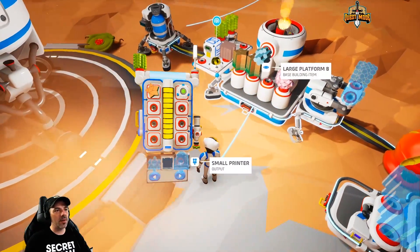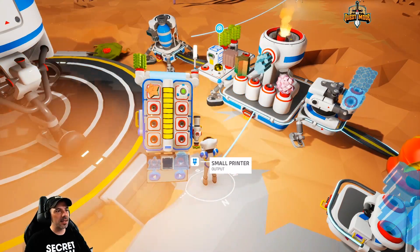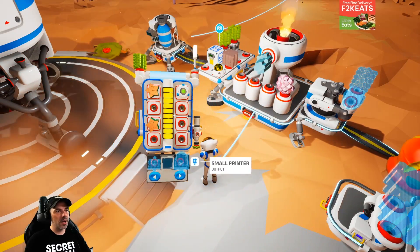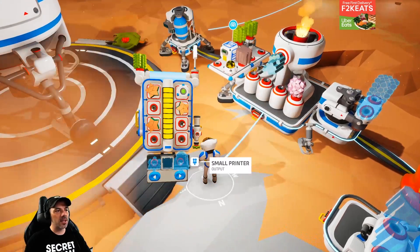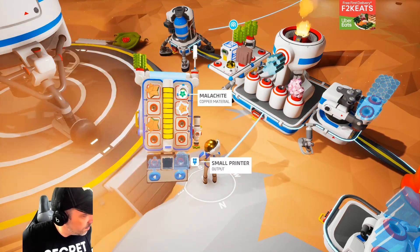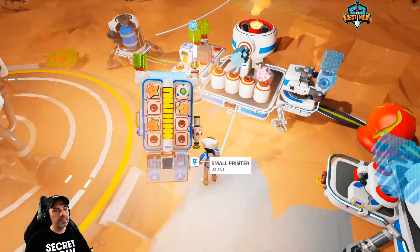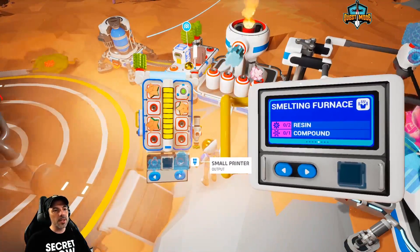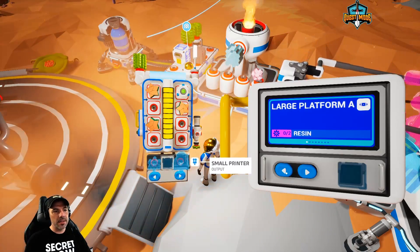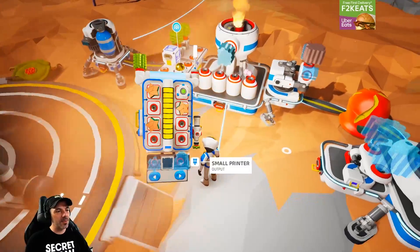To get the wind generator that we wanted, we need to smelt up a few things. We need the refined version of the material that we found. This printer just made us a smelting furnace in order for us to be able to refine those materials.